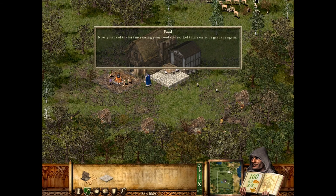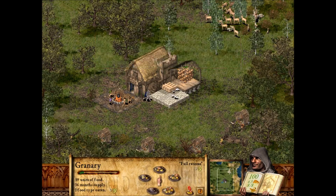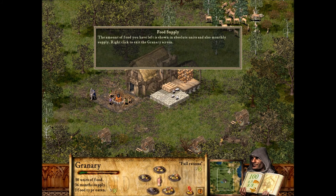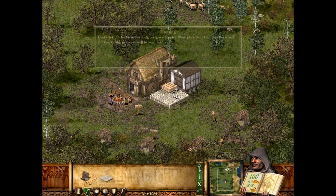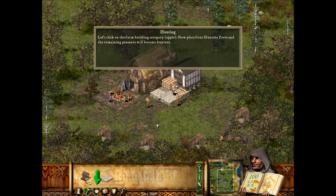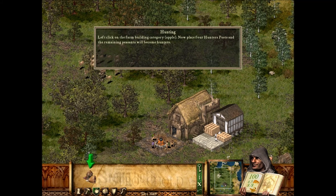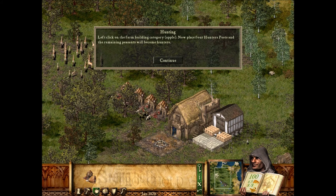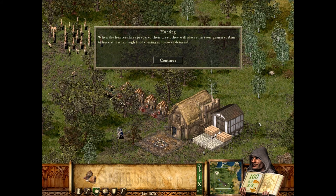Now you need to start increasing your food stocks. Left-click on your granary again. The amount of food you have left is shown in absolute units, and also monthly supply. Right-click to exit the granary screen. Left-click on the farm building category. Now place four hunter posts, and the remaining peasants will become hunters. One, two, three, four. When the hunters have prepared their meat, they will place it in your granary. Aim to have at least enough food coming in to cover demand.